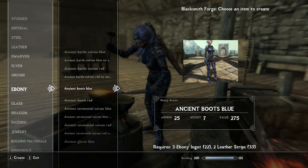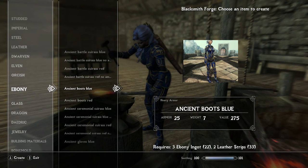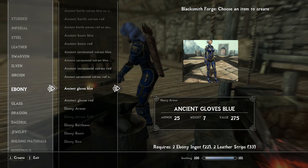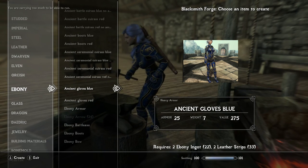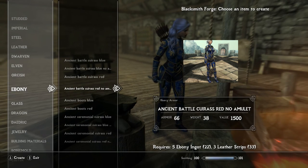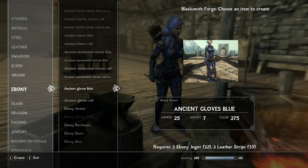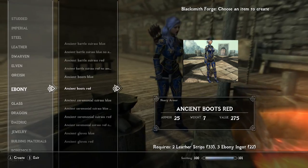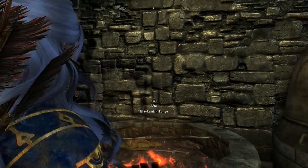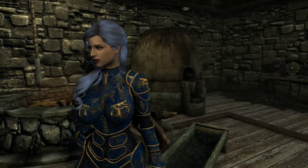If you just want the boots, you need three ebony ingots and two leather strips. To make the gloves you need two ebony ingots and two leather strips. So in total you need ten ebony ingots and nine leather strips — I said ten leather strips but I lied — that makes the whole outfit for you.